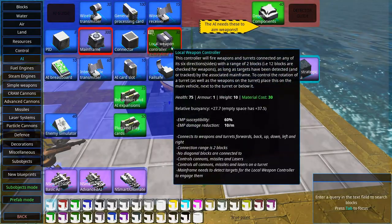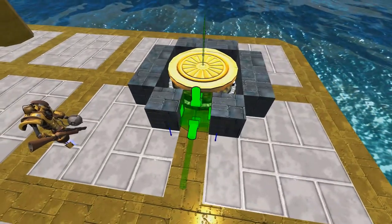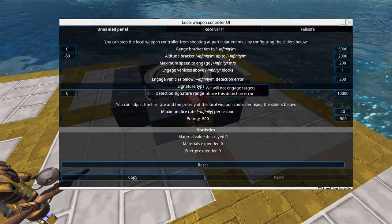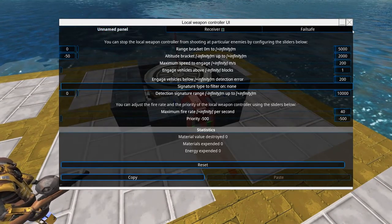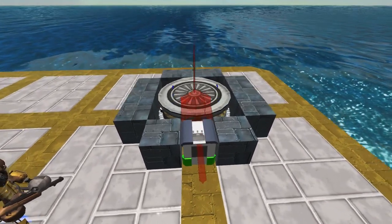To control the turret we will use a local weapon controller. Because we have the all-in-one local weapon controller option now, we will add this instead. This one already contains a failsafe and a receiver, so we don't need to waste space, which is very precious on very small turrets like this one.